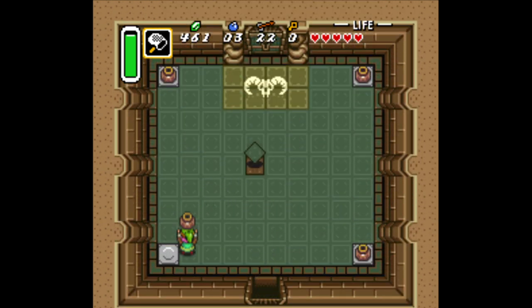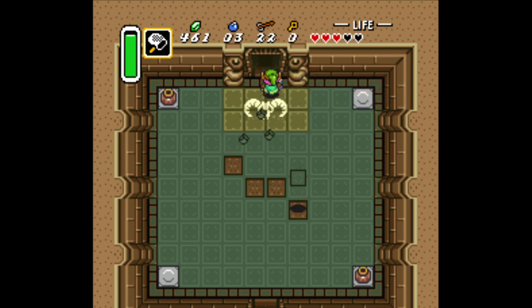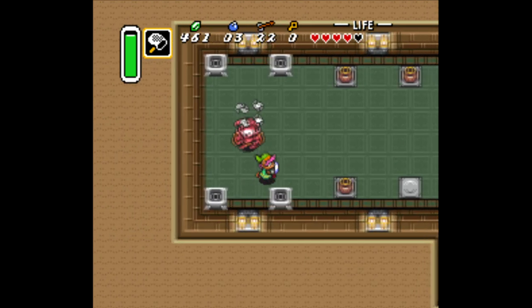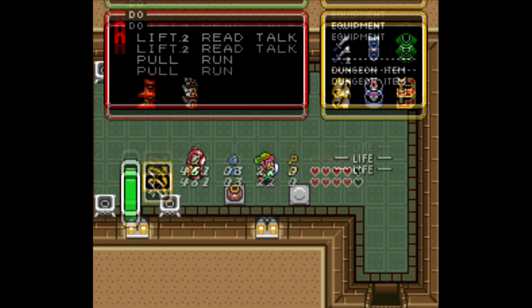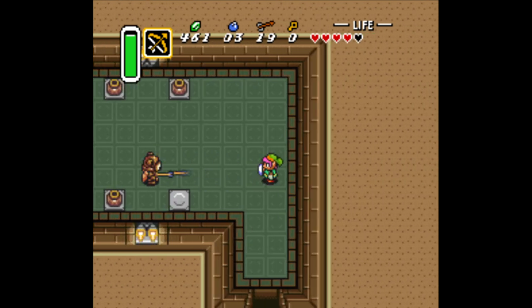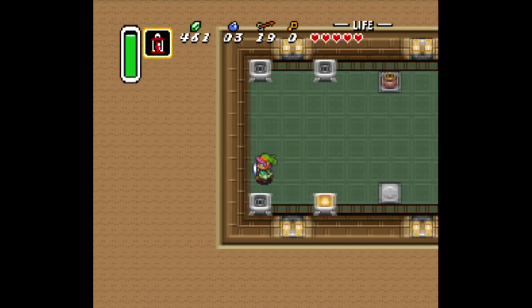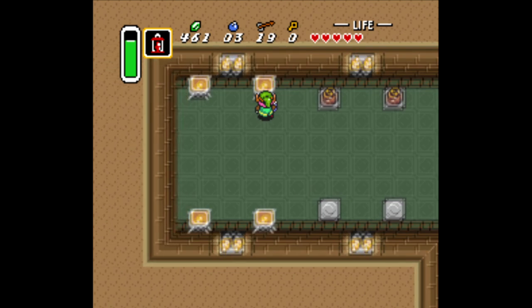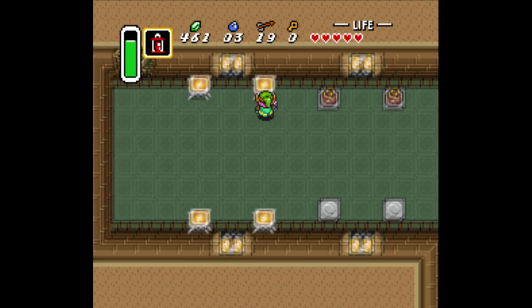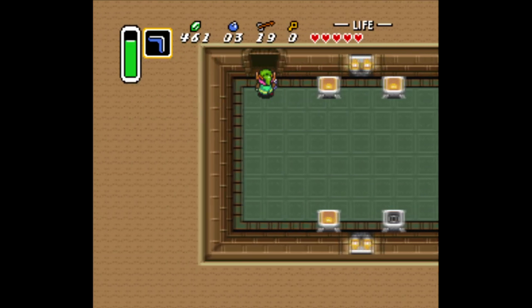Now where is the key for this room? There it is. Let's take this guy out — he can't use pots on this guy for some unknown reason. Wake up. Got him out of the way — let's grab a free life. Then we just got to light all these torches. Now we're at the boss. Let's go inside and take him out.